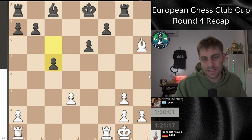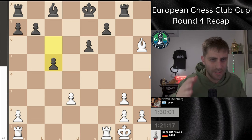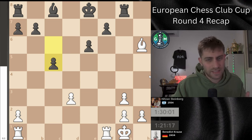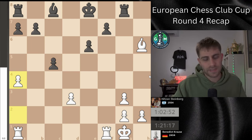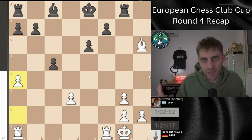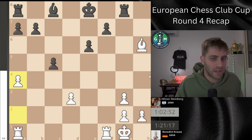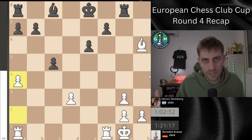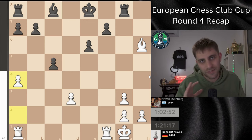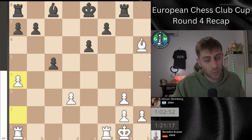He thought about 10 minutes and played c5, and told me after the game that he remembered this line in his preparation. I was not sure about it — I didn't see this particular position in my analysis — but I played a4 after 28 minutes. I said before that I don't want to think so much time for one move, but it's fine overall because I had one hour and 30 minutes and hadn't used any time in the first 20 moves. So 28 minutes for this move is totally logical.